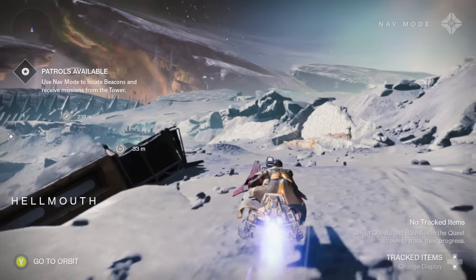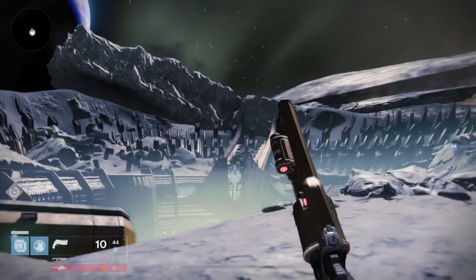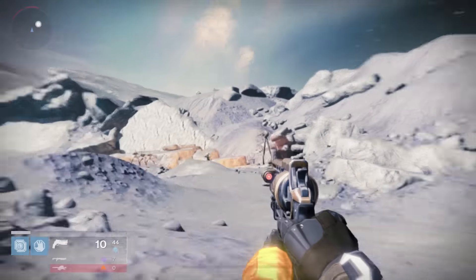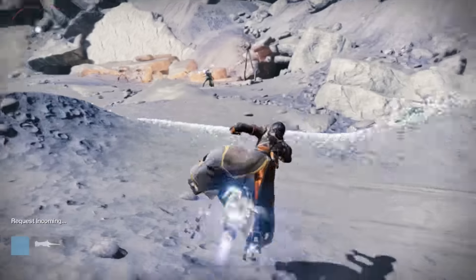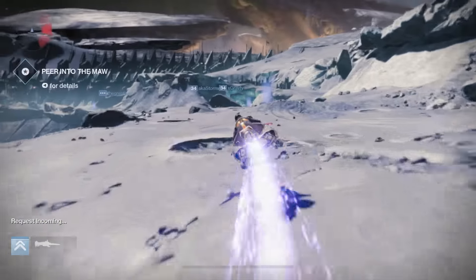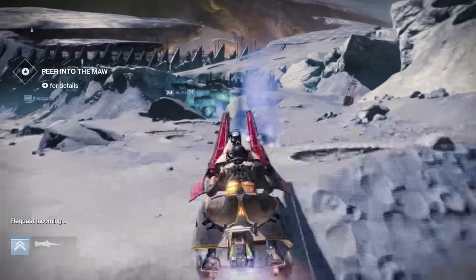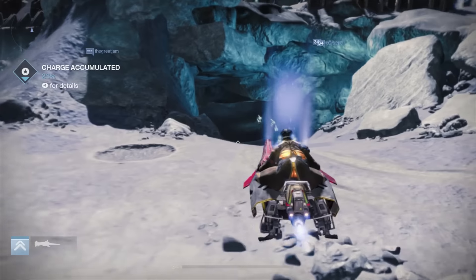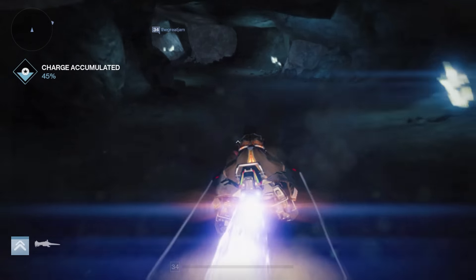I was able to find this by heading over to the Hellmouth on the moon, and this is actually what the icon looks like — it looks like a little clock. The icon seems to be very appropriate considering what the mission actually calls you to do, which is you have to go around to these little purple, bluish, orb-like areas in the rest of the Hellmouth and try to collect enough charges in time.